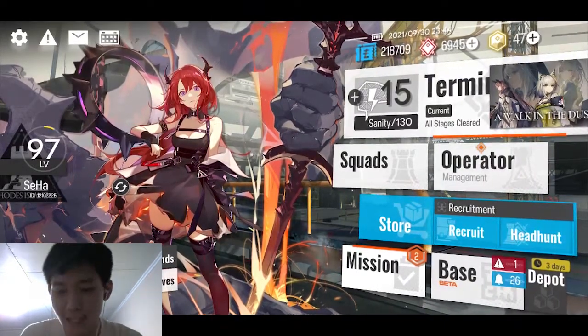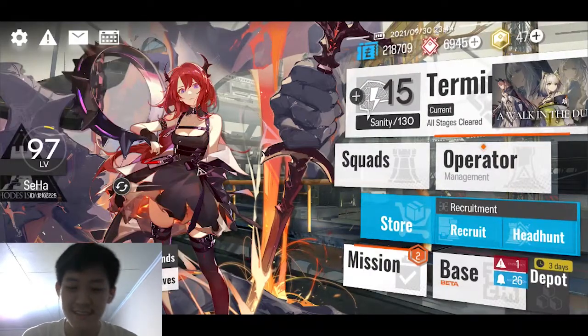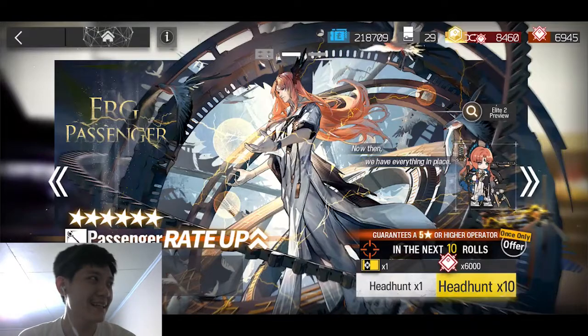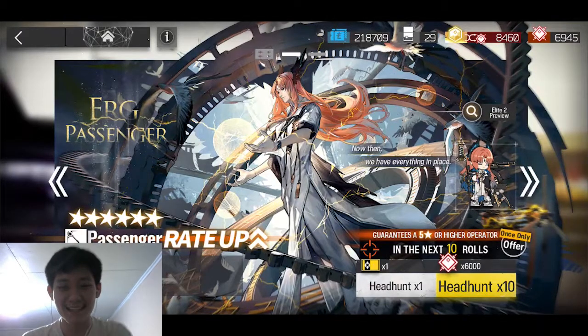Disini gue ada beberapa original prime dan juga ada sekitar 6.000, dimana itu kita bisa gacha sebanyak 10 kali. Kalau karakter operatornya itu bukan limited, itu gue akan coba gacha sampai 10 kali saja sampai chance-nya habis, lalu gue akan skip sampai ke banner selanjutnya. Kecuali kalau banner-nya itu banner limited, nanti gue akan coba habiskan semuanya.